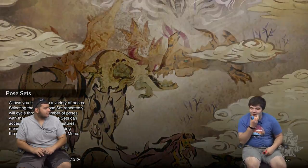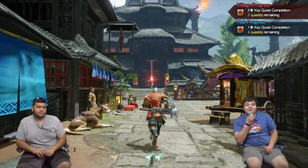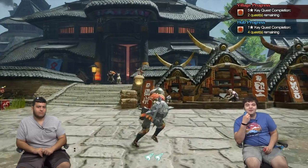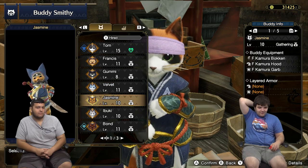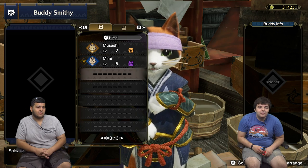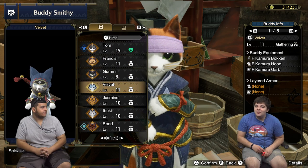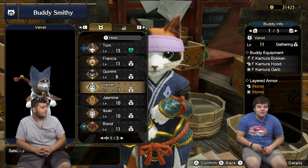Maybe next time I do this again I'll show you guys a rampage quest — it's more like a tower defense, base defense thing. It was introduced in this game and it's not too bad, though there have been games where you had to defend against giant monsters before. You want to know the other thing about the buddy training? That giant thing they're fighting is actually piloted by another Palico.